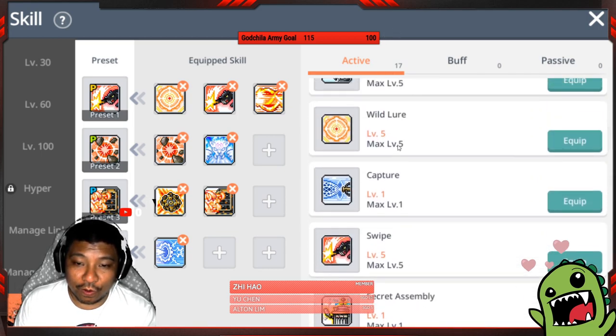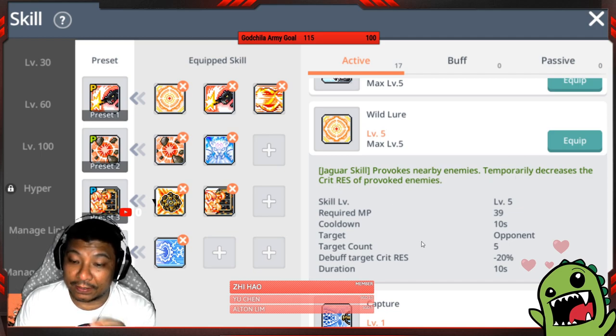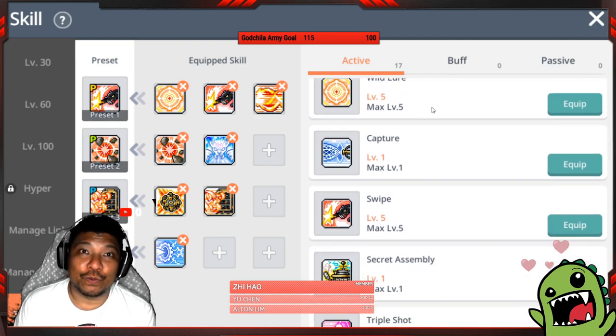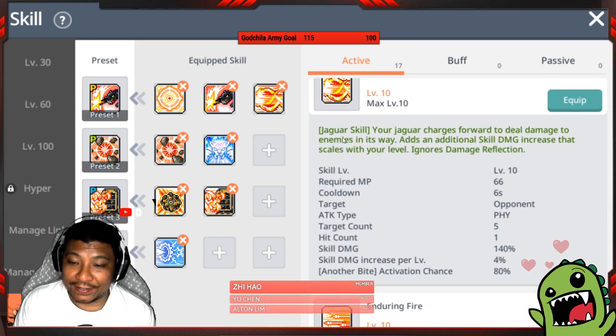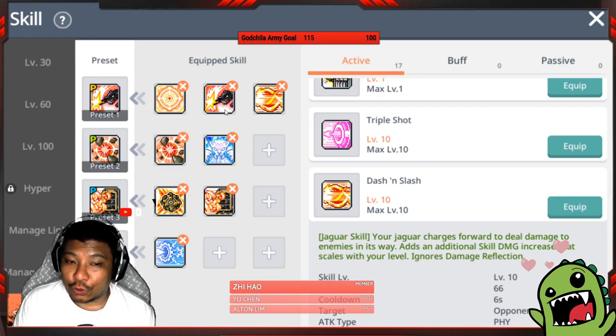The second skill in the bossing setup is Wow Leo, which also stacks and provokes nearby enemies — importantly it decreases crit resistance on the boss by 20%. This is very useful because new bosses introduced in the second anniversary, like the prince and queen, have crit resistance. Even with 90% crit rate, if the boss has crit resistance you'll miss crits — so Wow Leo's debuff helps you hit critical strikes more reliably. The third skill is Dash and Slash, which gives an 80% bite activation and physical attack on up to five targets.